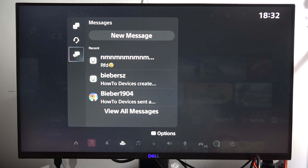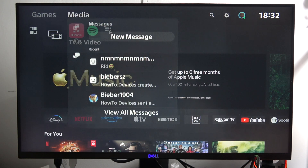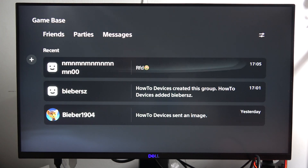From here, scroll into the messages icon and here you've got the recent messages that you sent or received. You can also click to view all messages, and that's basically it.